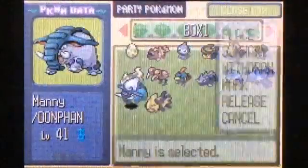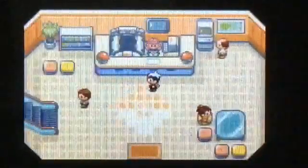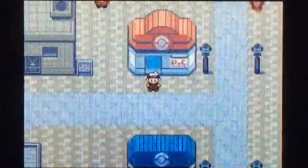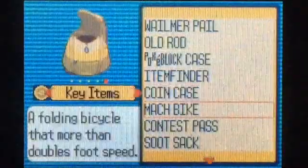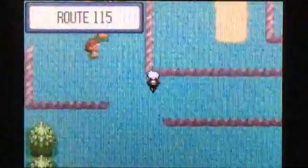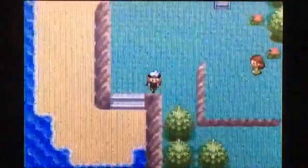We'll put Manny on the bench for now since I think he'll be the least useful. We got our team healed. We've got Wailord — I already taught it Waterfall, I caught it off camera and taught it a bunch of moves. I forgot to register the Mach Bike again. I previously registered the Super Rod because that's how I caught the Wailmer that would later evolve into Wailord. Wailmer evolves into Wailord at level 40 — I caught it at level 38 near Pacific Log Town, just off the side of the raft near the Pokemon Center.